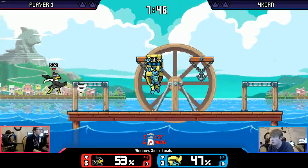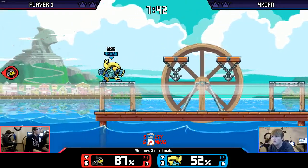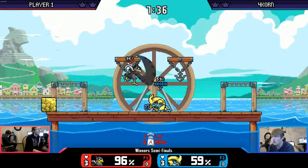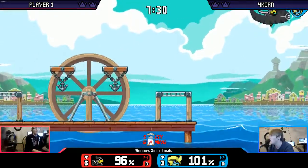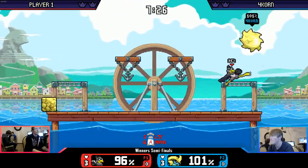Both of them are pretty even so far, trading projectiles. Krag has a slight lead now. This is actually really scary because Raster's still light — he can kill easily from here. And Krag's kill power is pretty dang good. Oh, this could be death for Krag, but he misses the forward smash offstage.